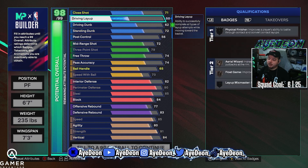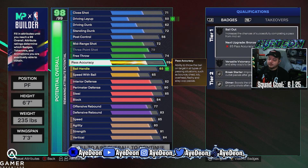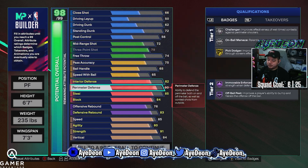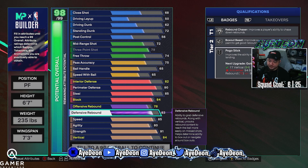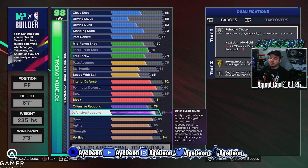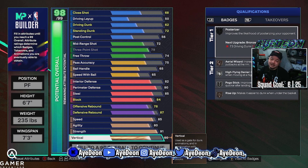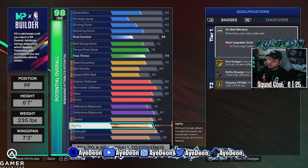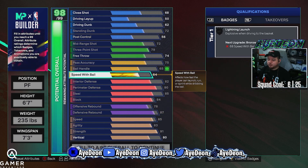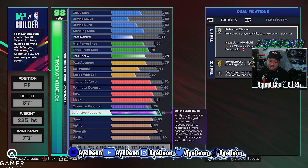If you drop driving dunk down, you can't go too far and you see your layup drops — everything's connected in ways that don't make it as valuable. If you wanted at least a 78 offensive rebounds you'd get better rebound animations, and you get gold box out beast, but you'd only get silver rebound chaser. If you drop vertical to an 80 you get a little more agility — you have 85 speed — but I don't think it's as valuable as the 6'6" version.